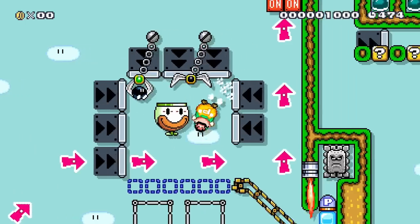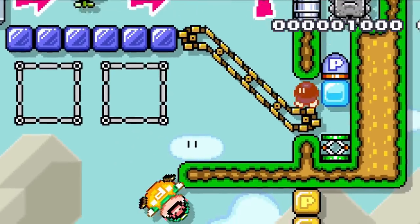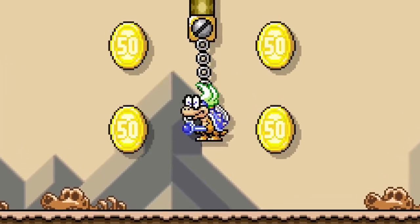If he can get the Bob-omb to this claw, he can carefully remove the packaging and deliver the bomb to the Thwomp. A P-switch bounces up into the Thwomp to open the pathway. Iggy wants to stop Luigi's plan and steal all of the sweet gold for himself.